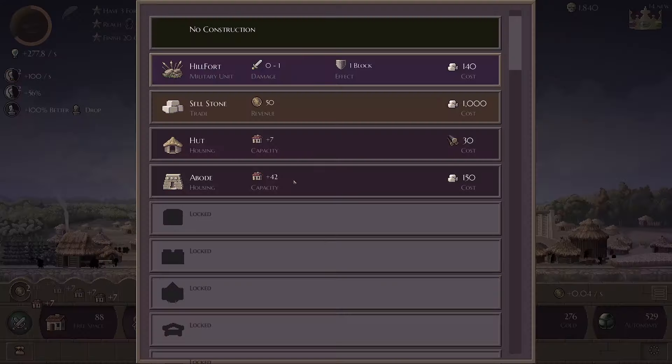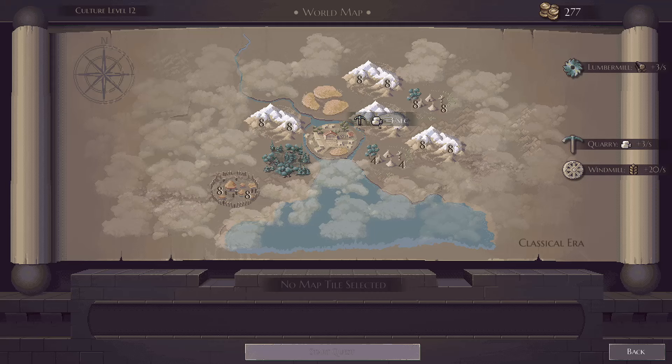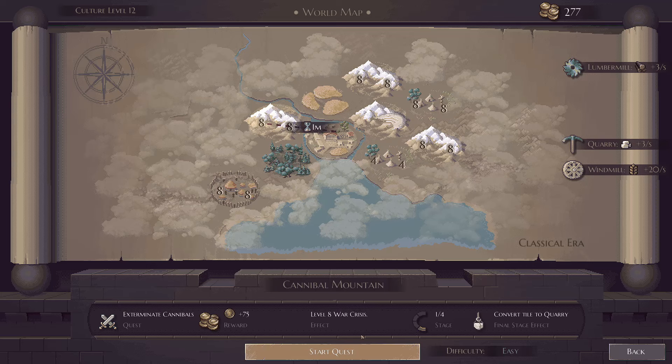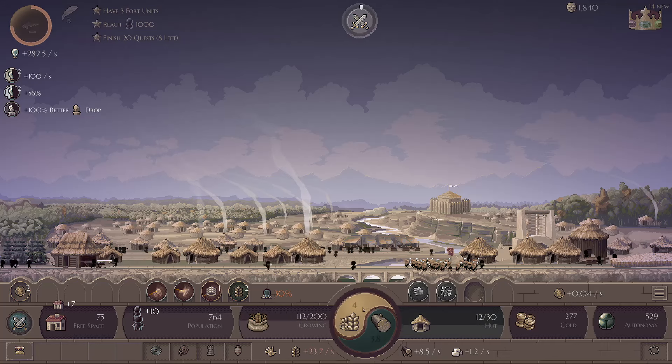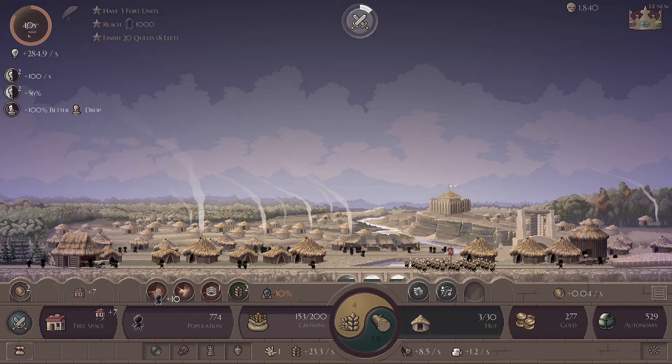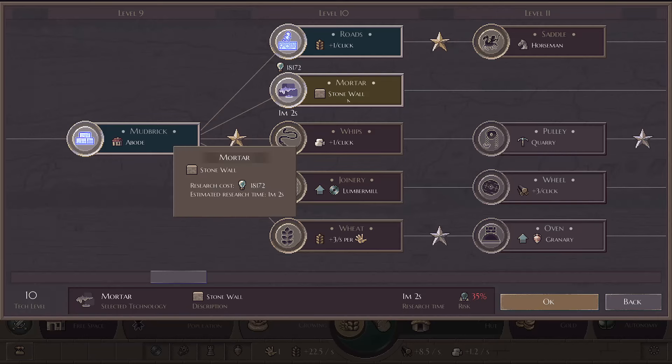Let's get some hill forts — oh god, it requires stone. Maybe we don't. The last time it was nothing but mammoths everywhere; this time it's nothing but mountains. Let's start attacking the next cannibal mountain. Research is nearly complete. What is next? This will be mortar — gives us stone walls. Then we've got whips, and we'll probably want to go whips and quarry maybe.